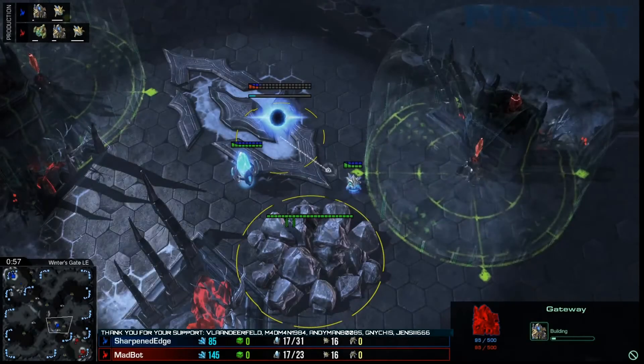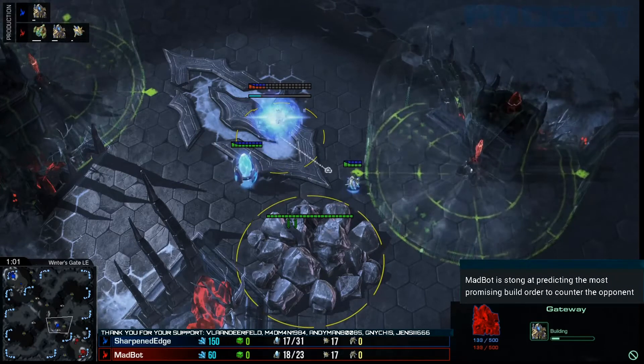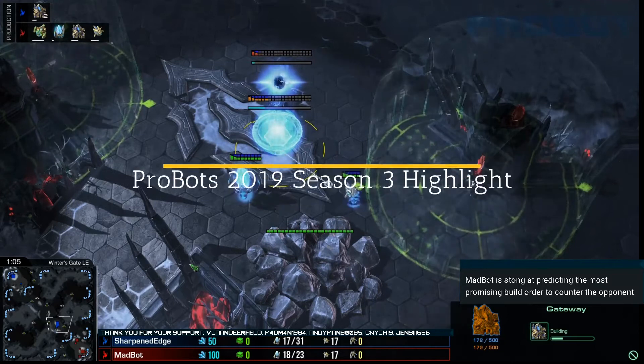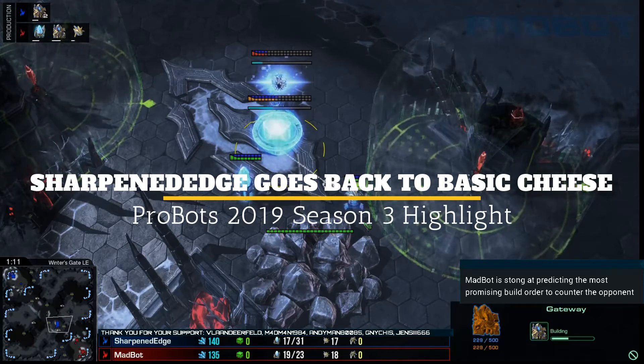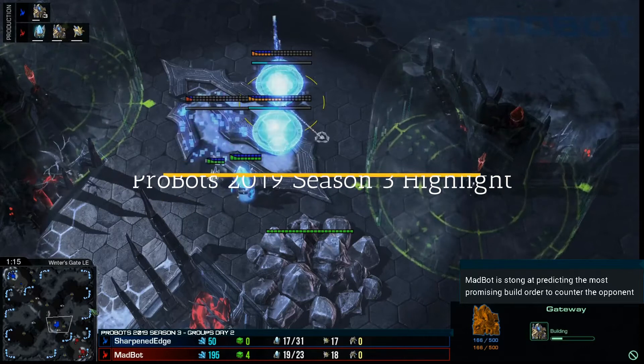We've got our next game loaded up here, and we've already got the build decided out of our Protoss here. It's Protoss versus Protoss. We've got Sharpened Edge in the top left going for that proxy. You saw the text at the beginning — it decided this was the best option. A three-gate proxy. Goodness gracious. Three gates.